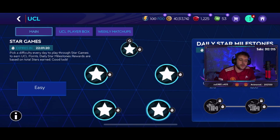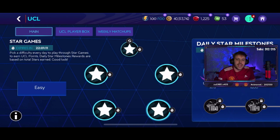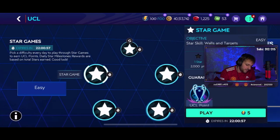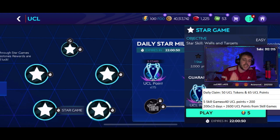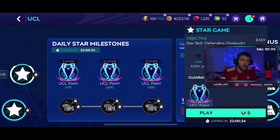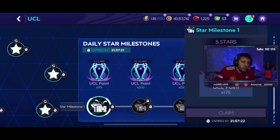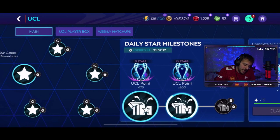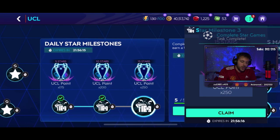So what is free to play? From daily logins you get 50 UCL tokens and 65 UCL points — tokens go into the UCL player box and points go into the reward path. You have five skill games a day, each giving 40 points on completion, so five times 40 is 200. Over 13 days that's 2,600 UCL points. When you complete all five skill games with three stars, you unlock all three daily star milestones — 175 points on the first milestone and 200 on the 10-star milestone.